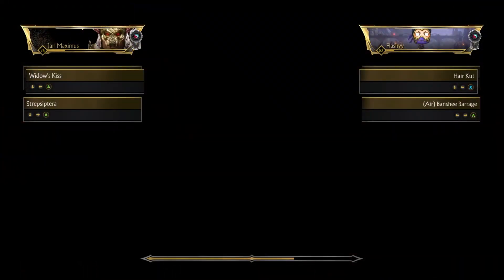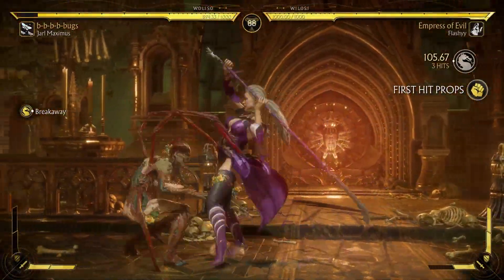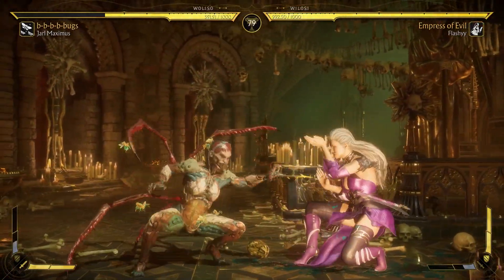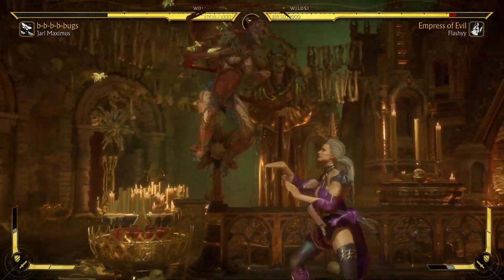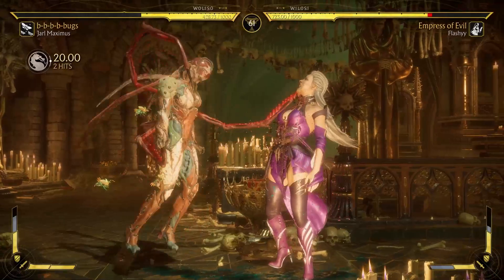Switching over to D'Vorah now. So first he was rocking the interesting Raiden variation, which worked for a round — I definitely wasn't expecting any of it. I do like the lightning cloud. But now he's switching over to D'Vorah, and this might be a little more tough because D'Vorah is a crazy character to deal with. I should have used the interactable there but that's all right. I really don't know how to deal with D'Vorah pressure so we're gonna see what he does.